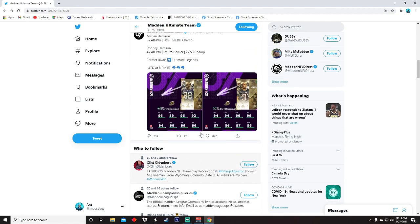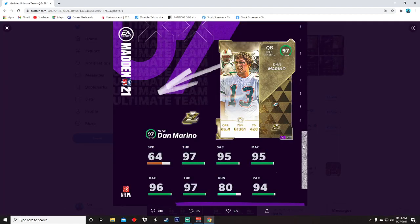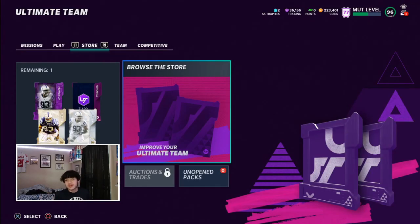And the LTD Dan 'The Man' Marino — 64 speed, fastest card in the game — 97 throw power, 95 short accuracy, 95 medium, 96 deep, 97 throwing under pressure, and 94 play action. When this legend card came out at like 89, his card torched defenses, he torched me all the time. I'm scared for this card. I think he has the third best release in the game too — really nervous about this card.